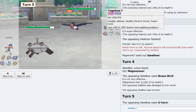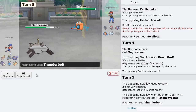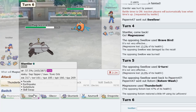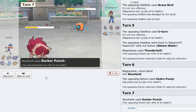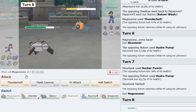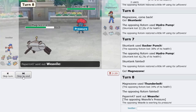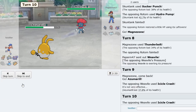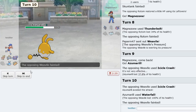He'll Volt Switch out — Scarf is still slower than Swellow so that's fine. Rotom is in. I don't think we really need Skuntank in this matchup — we need Magnezone a lot more. Go Skuntank and Sucker Punch for some damage, then Thunderbolt with Magnezone to eliminate Rotom. Weavile comes in — he probably has Brick Break so I go Azumarill. He actually uses Icicle Crash — that looks to be Banded. I Waterfall and knock it out.